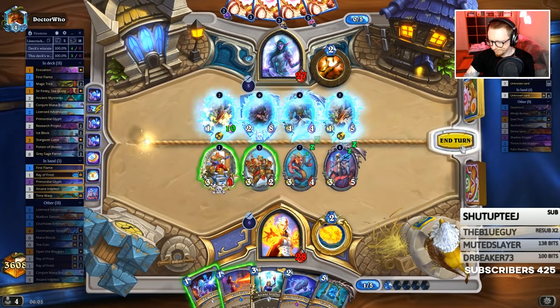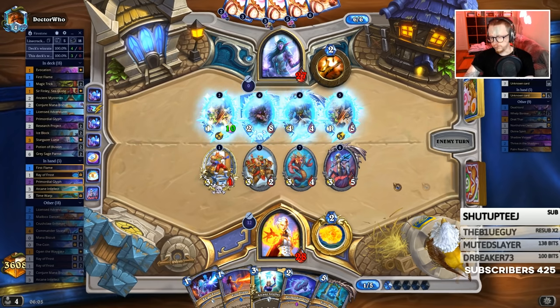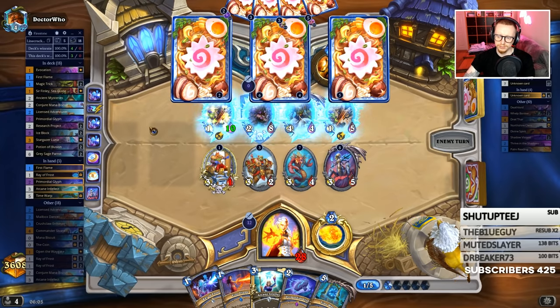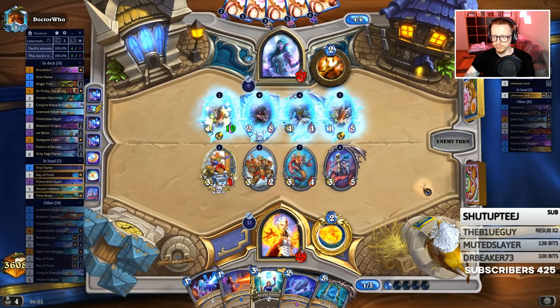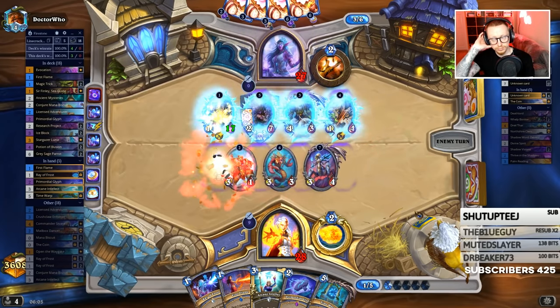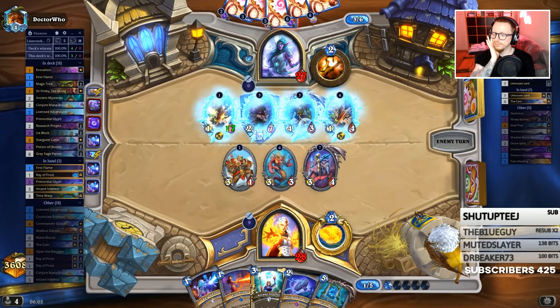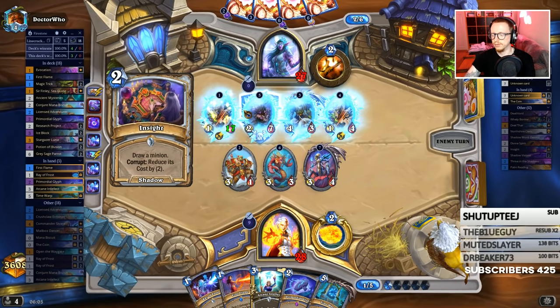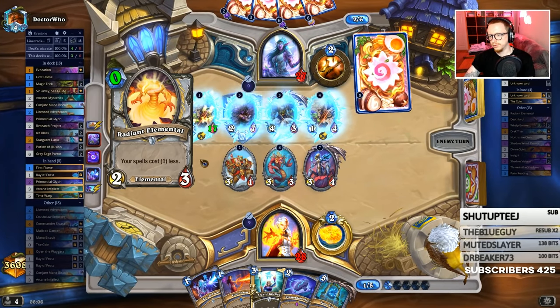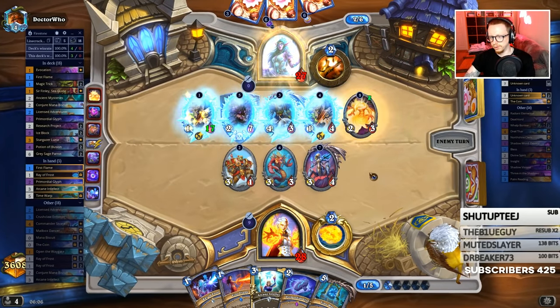Alright, let's pass. Now the good news is if I draw a potion of illusion I can actually kill that and pull the parrot out. I really need ice block or parrot now after playing this. They really need it. At least he's concentrating on that one and he's not actually buffing the death lord.